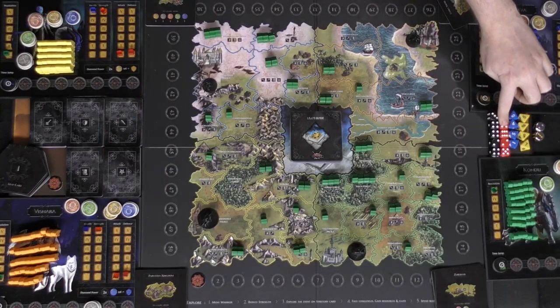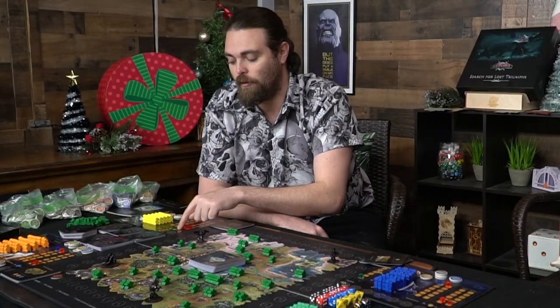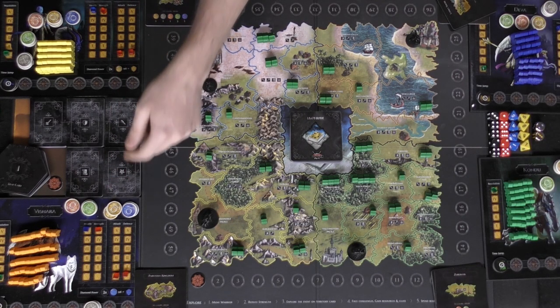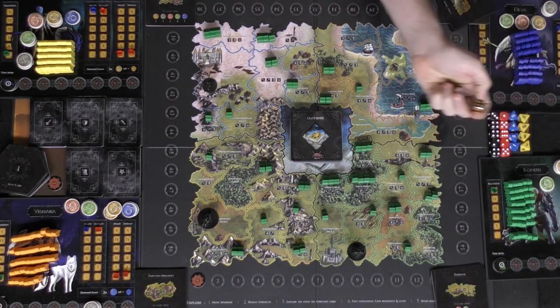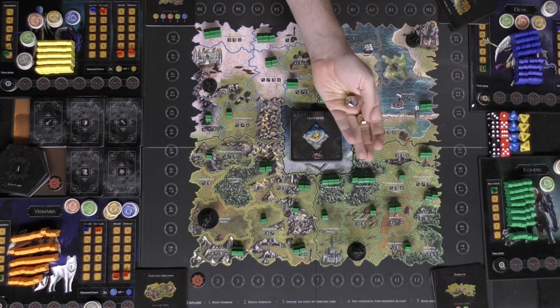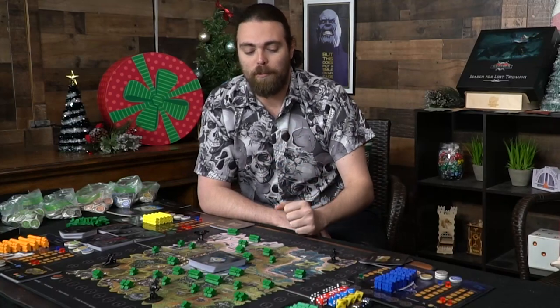There's the defense die and the attack die, and a bonus die which you can roll if you acquire specific things. You spend certain currency like gold or the blue currency to get these bonus dice to roll. Each team gets one metal die — either yellow or blue. They don't make much of a difference, so just choose whichever die you want for whichever side you want to play.